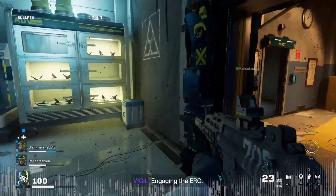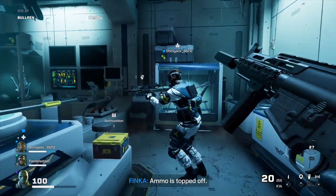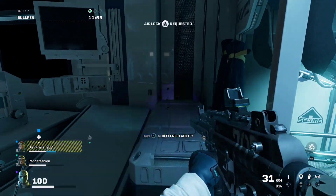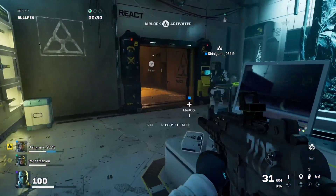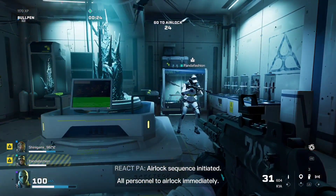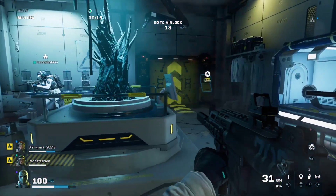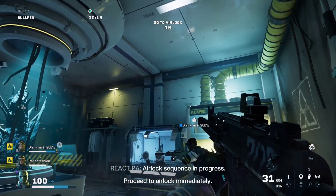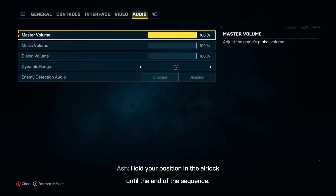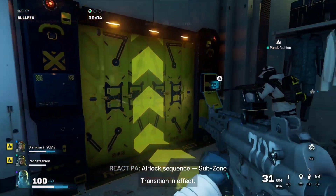Engaging the ERC. Ammo is topped off. Airlock sequence initiated. All personnel to airlock immediately. Airlock sequence in progress. Proceed to airlock immediately. Hold your position in the airlock until the end of the sequence. Subzone transition in effect.